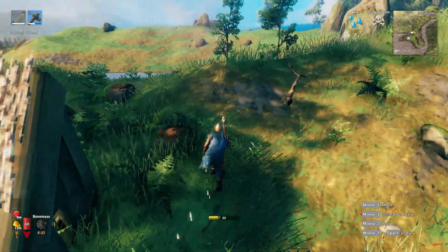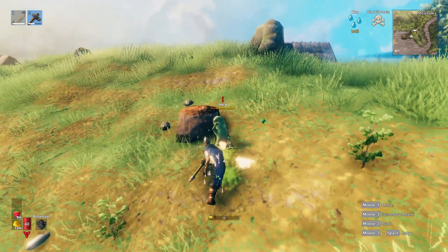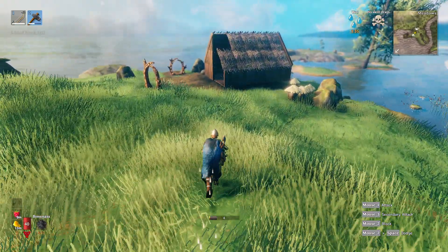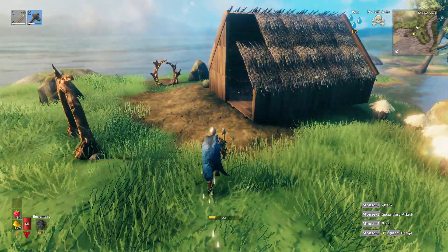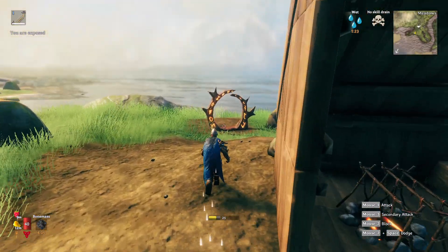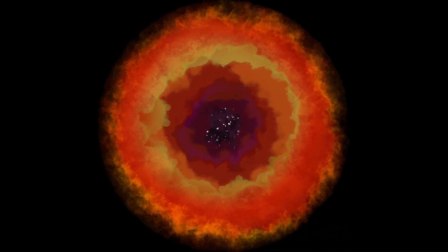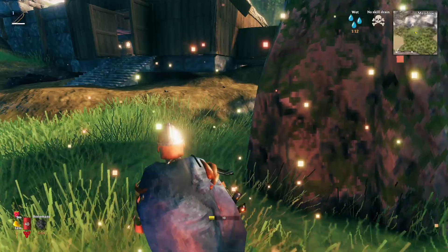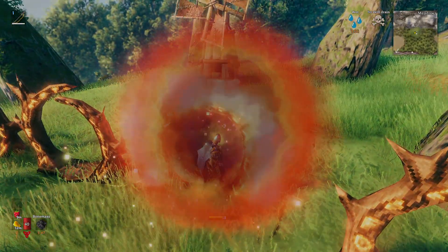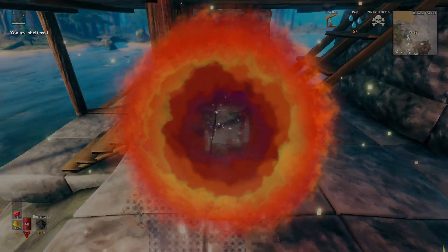Actually let's just go get the bronze axe. I don't know why I didn't think of that. I guess I just never needed it because when I die I go get my stuff back — but the plains isn't like that, you just can't do anything there. This should be our little island base.